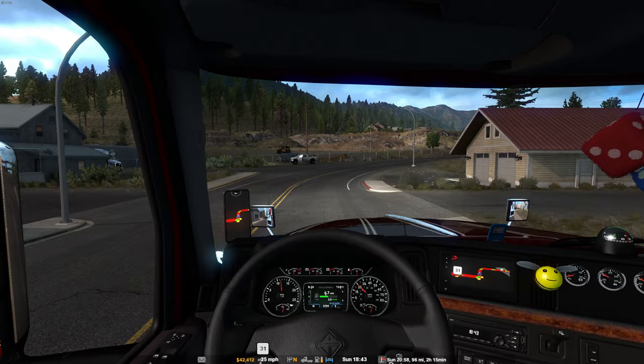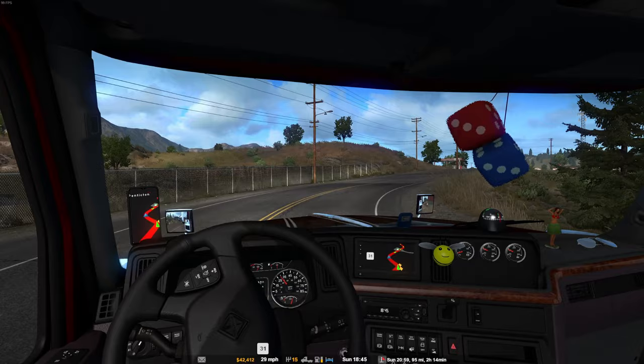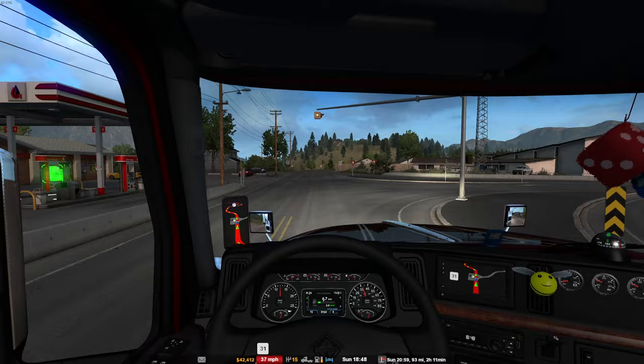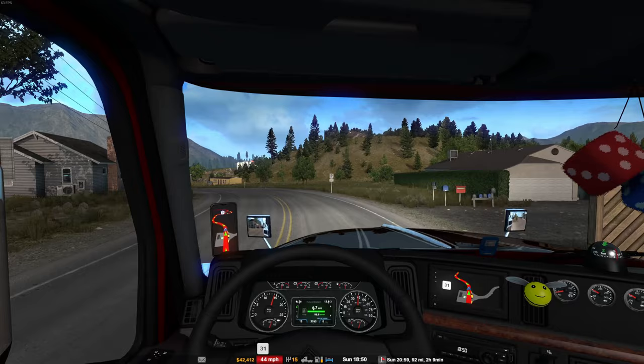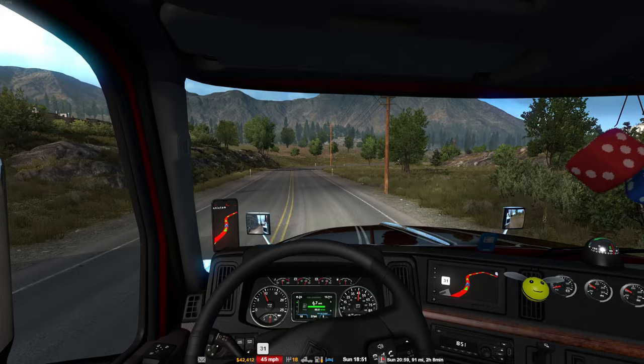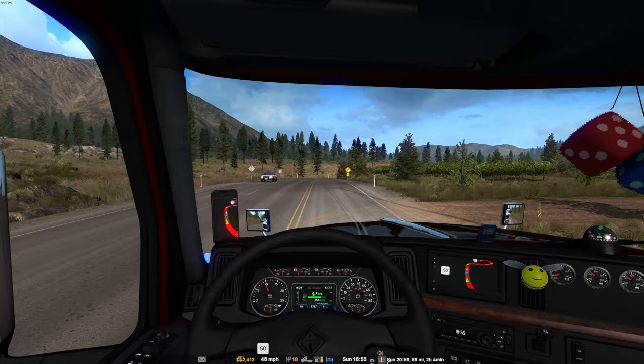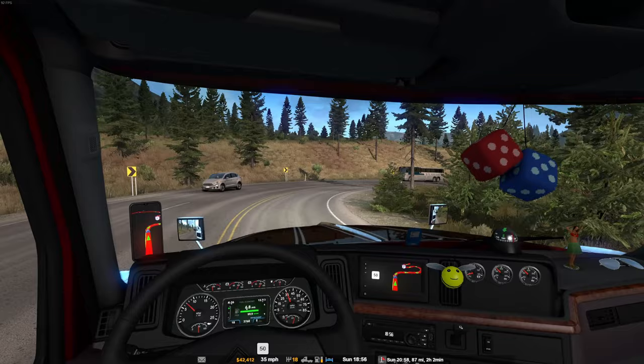Couldn't see anything coming but that was a good example of why I should really take things slow, because you could not see what was coming from the left and right until you were right on the junction. With Track IR I have to kind of lean forward to see right and left out the windows. We're speeding - it just carried the speed, there you go.